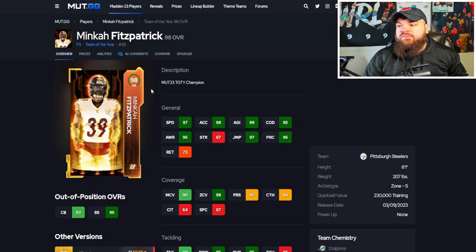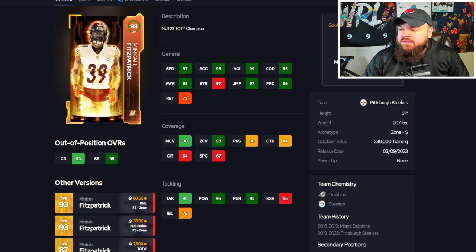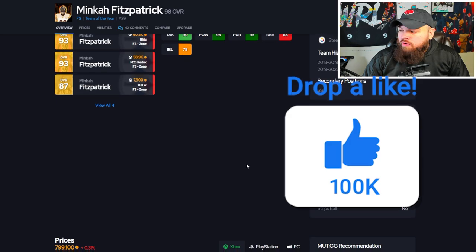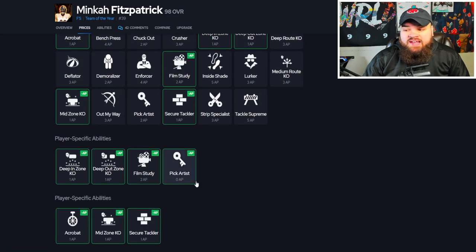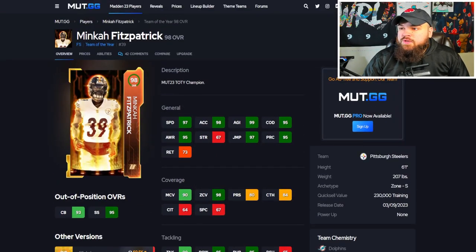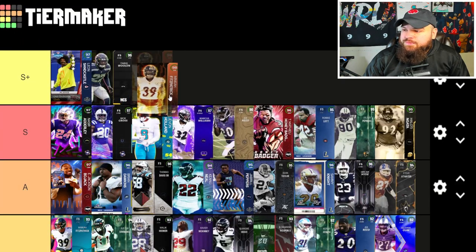Minka Fitzpatrick — 6'1", 97 speed, 98 acceleration, 99 agility, 95 change of direction, 95 play rec, 90 man, 98 zone. He's way more of a zone coverage defender. Has Play Ball and Air Aggressive. For abilities: Mid Zone for one, Pick Artist for zero, and Deep Out Zone KO for one. He's a perfect over-the-top safety in a zone coverage scheme — you really can't get much better than Minka. He's going S-plus for sure.